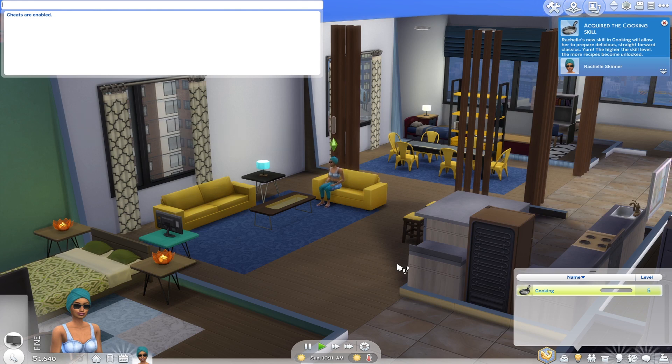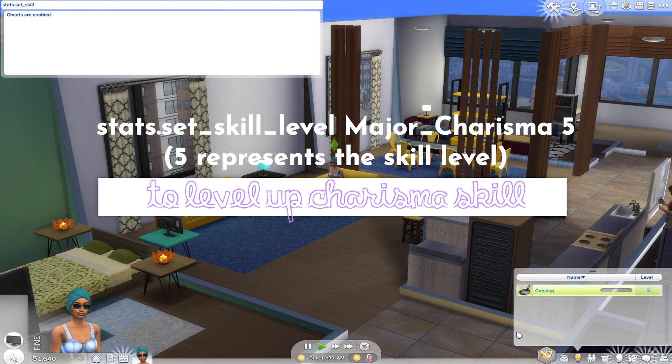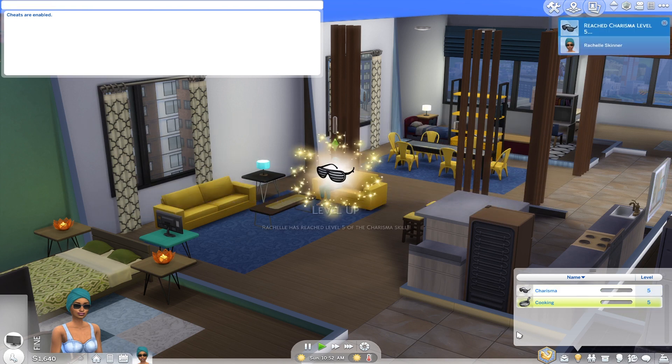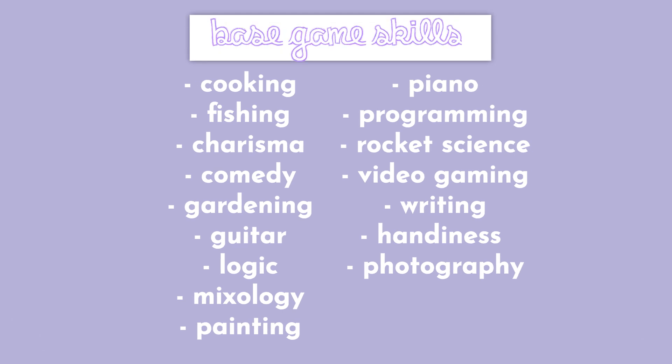What about leveling up a skill that isn't already showing because we've recently started playing this household? Let's try the charisma skill — type 'stats.set_skill_level Major_Charisma' and then level five. That's so nice! It worked even though we don't have that specific skill in our list yet. So as I said, if you only own the base game you are only able to max out or level up skills that are included in the base game.